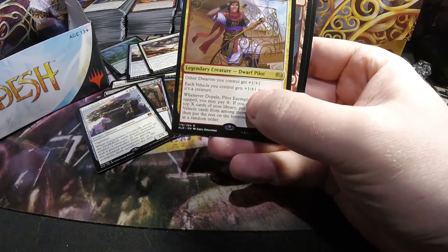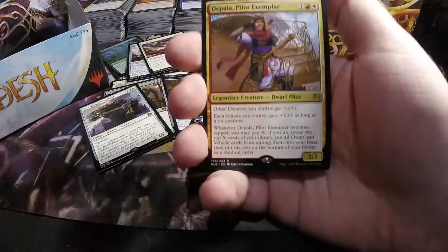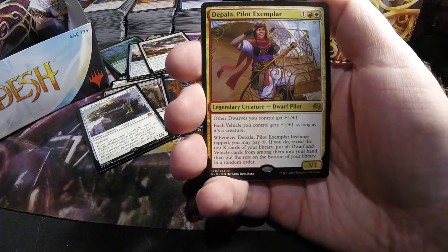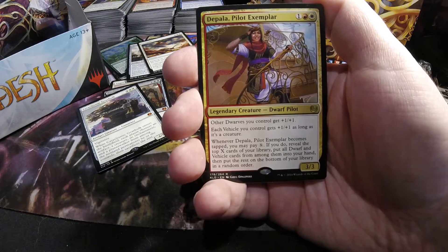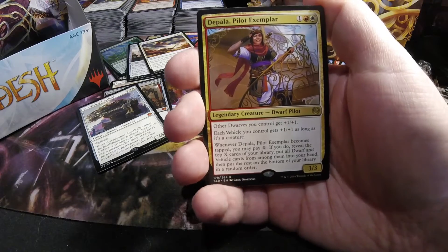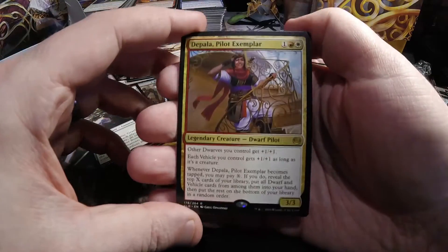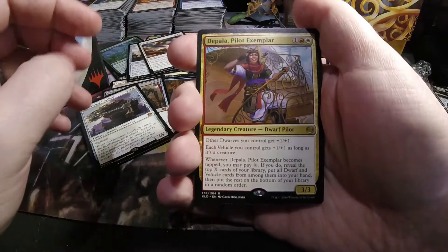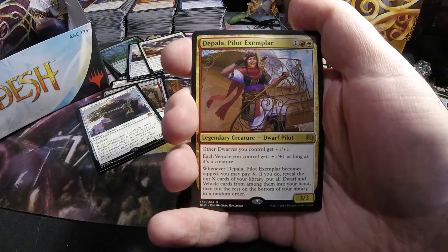Got ourselves a Depala this time — Pilot Exemplar — one red white, three-three legendary dwarf pilot. She's a Dwarf Lord, so she gives all your dwarves plus one plus one, as well as vehicles as long as they're creatures. Whenever she becomes tapped, you may pay X, and if you do, reveal the top X cards of your library and put all dwarf and vehicle cards from among them into your hand, then put the rest on the bottom in random order.